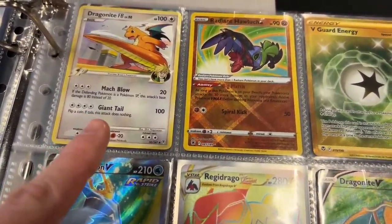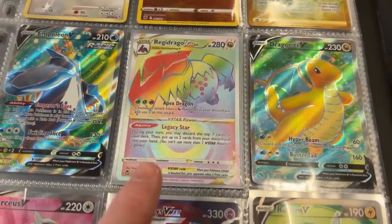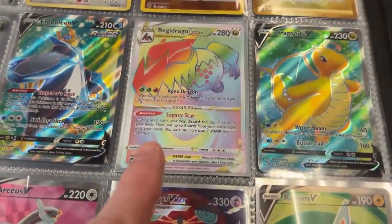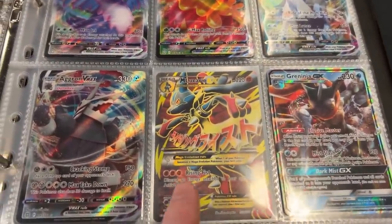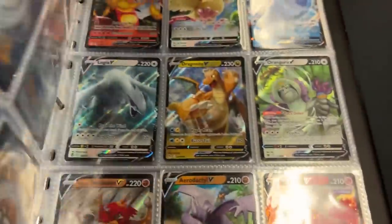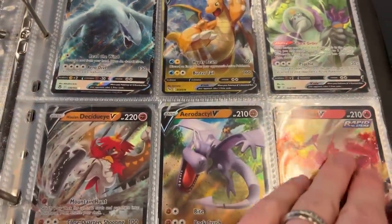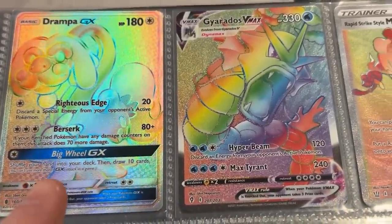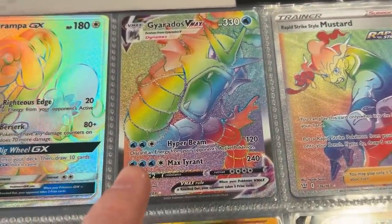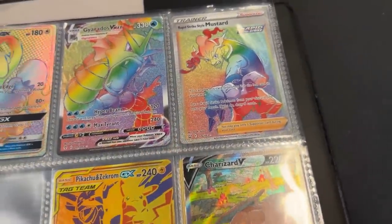Ooh, Dragonite! I wonder if Pokizard has that Dragonite right there. I got Regidrago V-Star Rainbow which I think I might need. Going into Mimikyu right there. We got Mega Lucario EX — a blast from the past on that one. We got Dragonite once again, Aerodactyl, Rainbow Rare Drampa GX, Gyarados VMAX, and more Dragonites at the very bottom. Might need the Mustard — not ketchup.